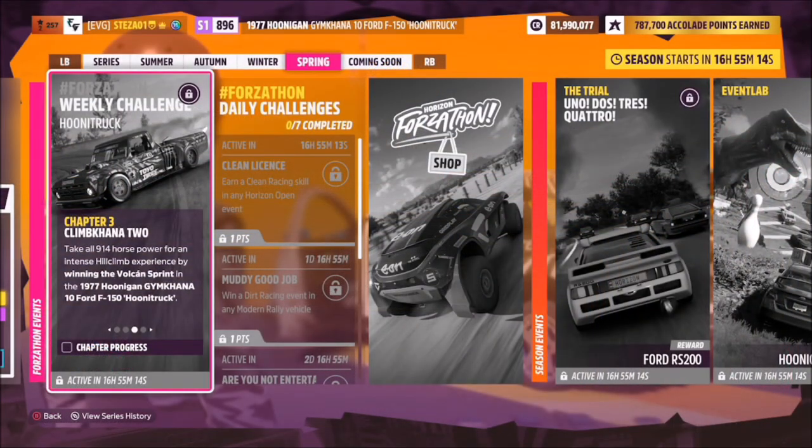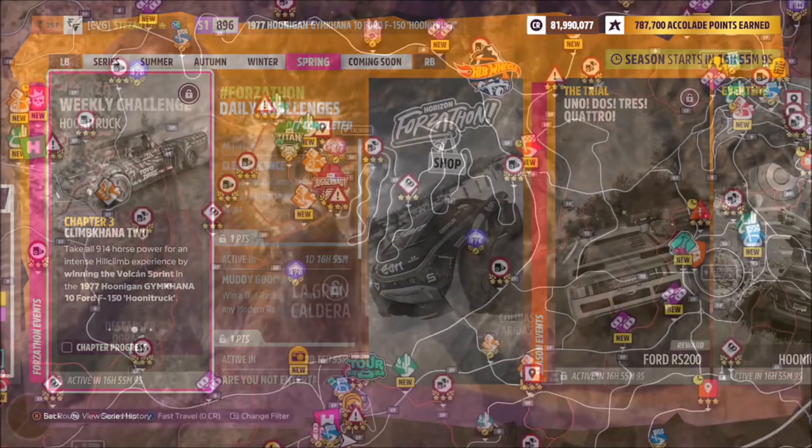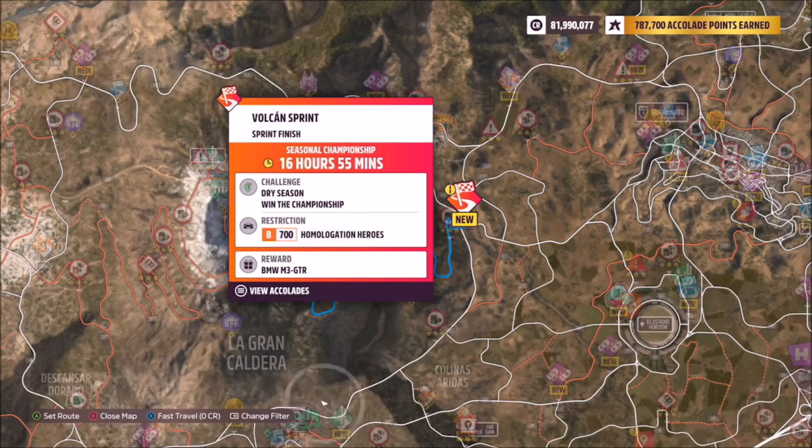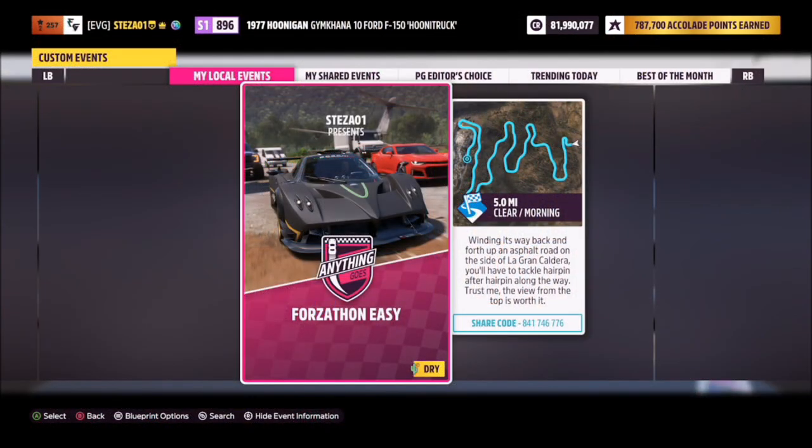The next challenge wants you to win the Vulcan Sprint Race. This is again super easy to do. The actual race is located on the long twisty road at the bottom of the volcano. Ignore the fact that this is a championship event on this one.